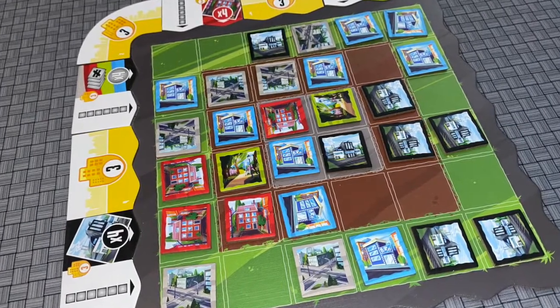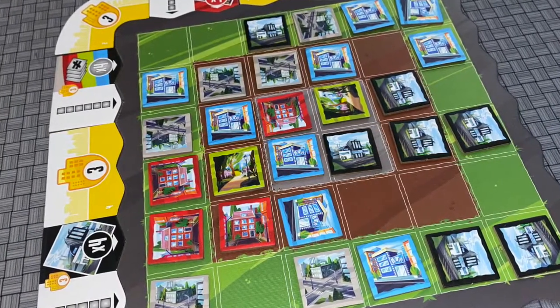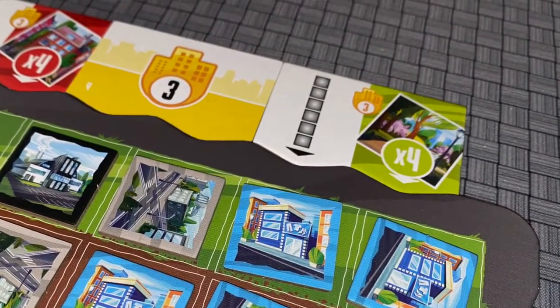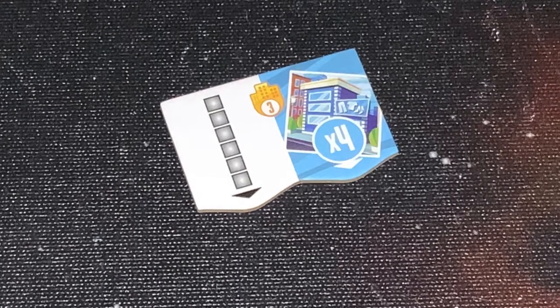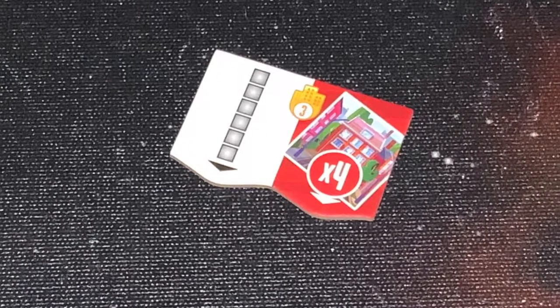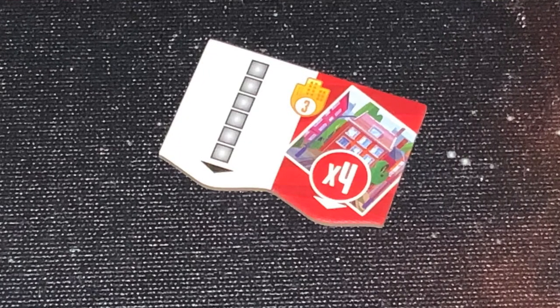Depending on whether you're playing with the landlocked side or the beachfront side of the board, scoring changes a little. Critically, how you place your tiles determines how you score them. The bonus tiles have different sides: one side scores if you fill up a row, and other sides require certain kinds of tiles in that row. You only need to complete one of those sides to flip a particular scoring tile.